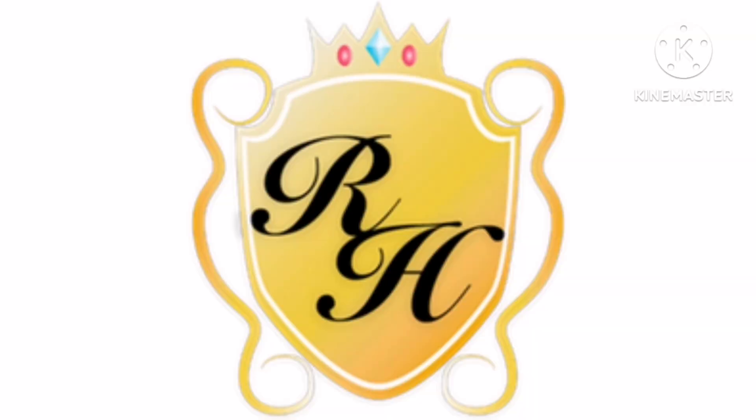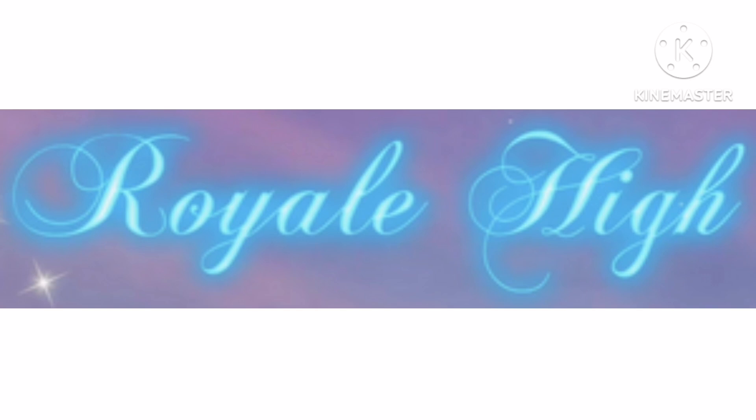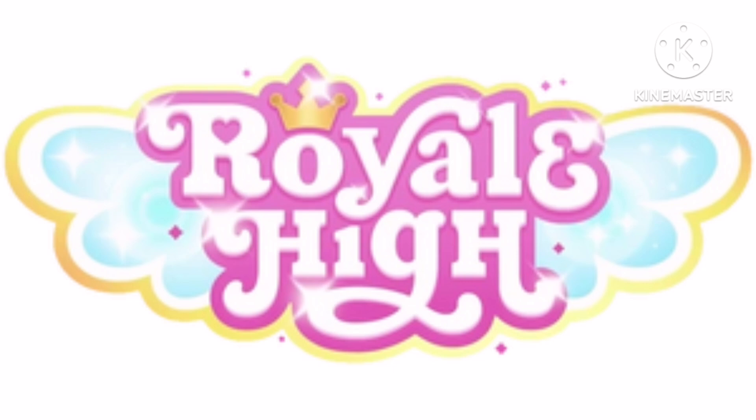2018 to 2023, there is a golden crown and under it there is a golden shield, and inside it there are the black letters R and H, and on the sides of it there are two golden shapes. 2020 to 2023, there is the words Royale High in blue text on a blue neon outline. 2023 to the present, there is a yellow crown on a pink outline and under it there is the words Royale High in white text on a pink outline, and on the sides of it there are two blue wings on a white and yellow outline.